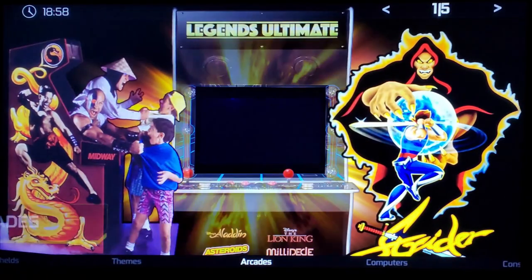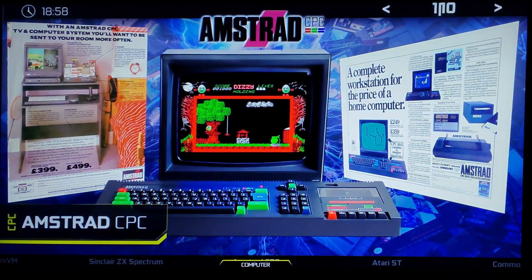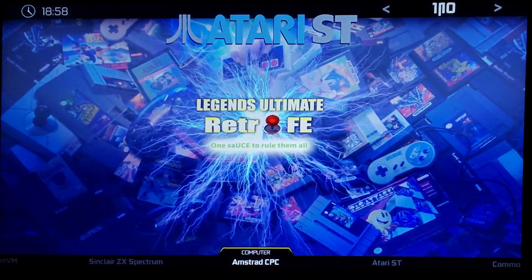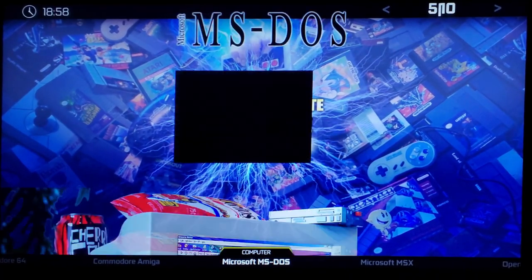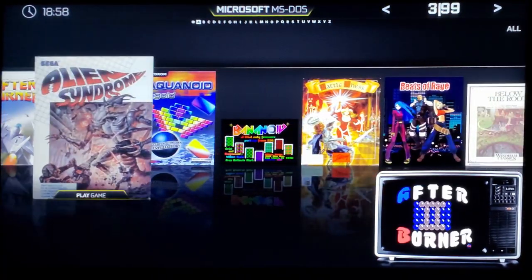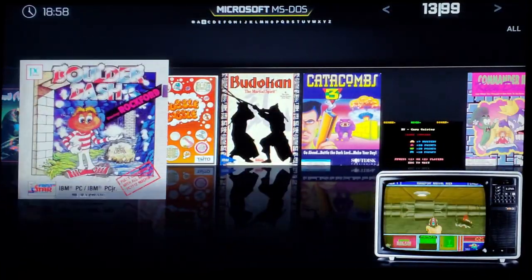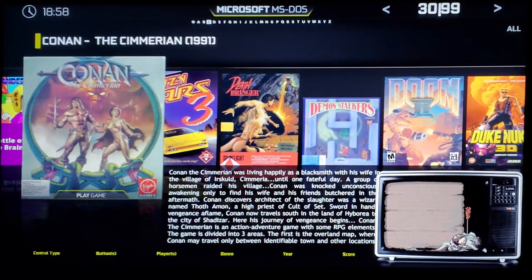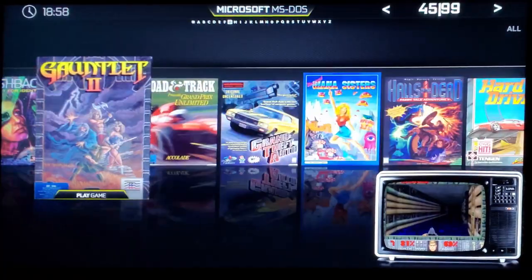Let me go back out of the arcade area. Under computer, you'll now notice there are 10 systems: Amstrad CPC, Atari ST, Commodore 64, Commodore Amiga, and Microsoft MS-DOS. In the MS-DOS section there's Commander Keen, all the Commander Keen games, a Conan game, Duke Nukem, Doom, Flashback, Gauntlet, Heretic, Hexen, Jazz Jackrabbit, and all the King's Quests.